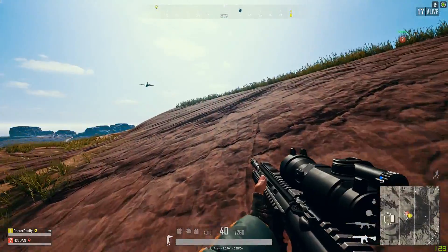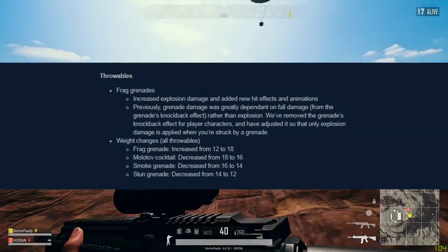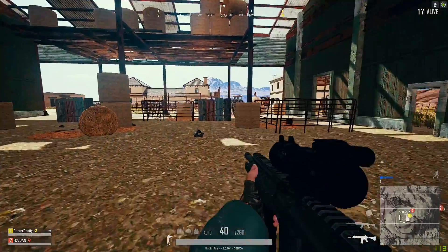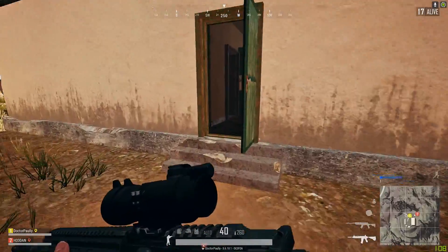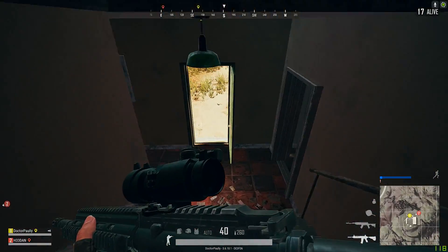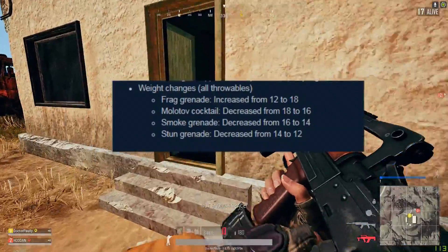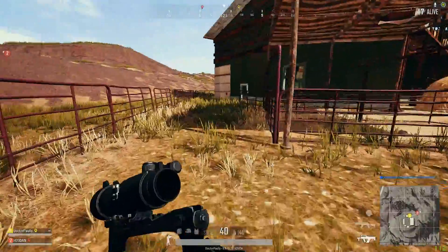Let's talk about throwables. Frag grenades have changed — they've added more explosion effects and deafening sounds. Previously, grenade damage was greatly dependent on fall damage rather than the explosion itself. They've changed it so the knockback effect no longer affects the player, meaning you won't get pushed out of cover like before — you'll just take explosion damage in place. The weight of frag grenades has been increased from 12 to 18, making it harder to carry multiple grenades in final circle. Smoke grenades are now 14 weight instead of 16, and stun grenades cost 12 weight.